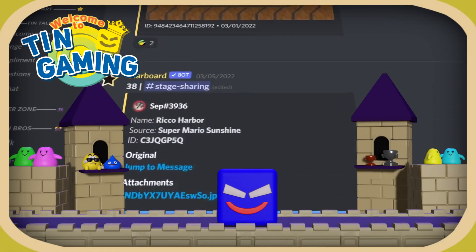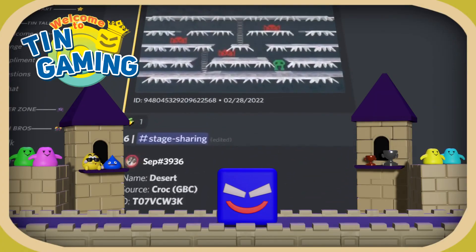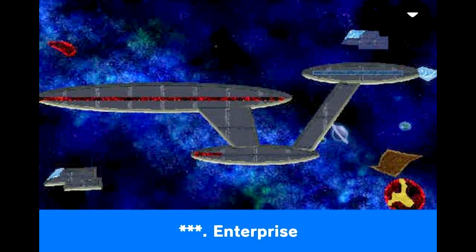If you want to download some very good custom stages in Smash Ultimate, why don't you come aboard the ASS Enterprise, because I'm gonna take you on a trip to come download some.